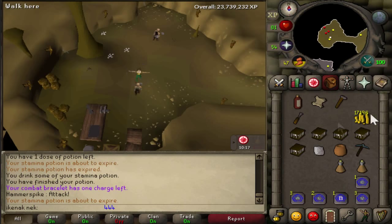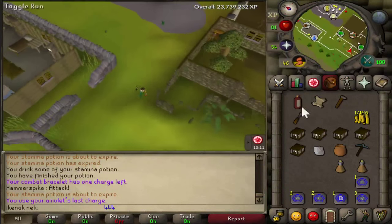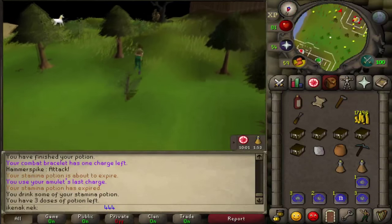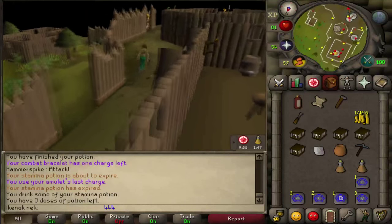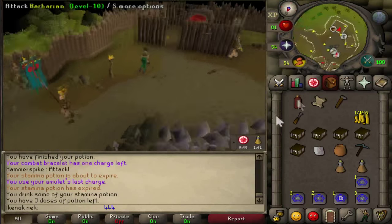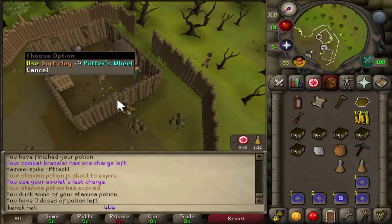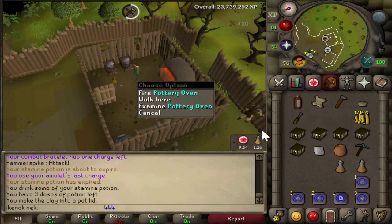Teleport to Edgeville and head south. Speak to Tassie, who will give you soft clay. Use the potter's wheel to make a pot lid, then fire it on the pottery oven.